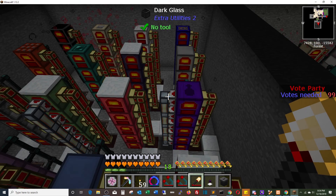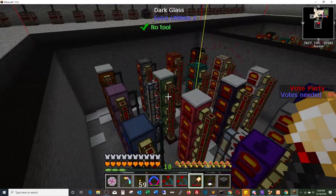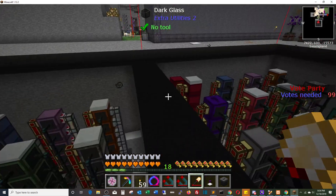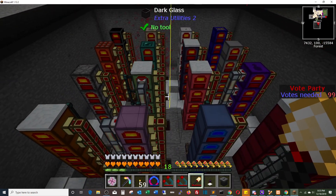So each of these is in its own chunk. You can see the chunk lines — this is all in one chunk, this is all in another, this is in another. So I'm running four chunks with a stack of five generators in each chunk.